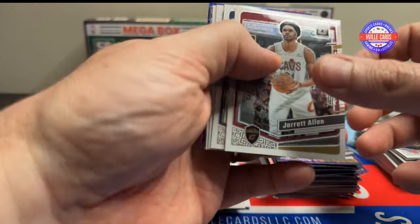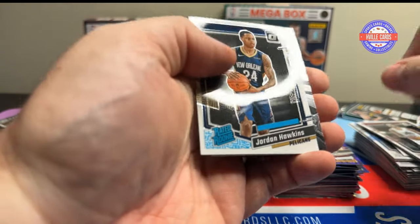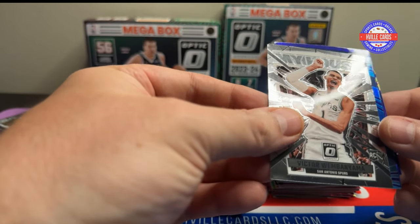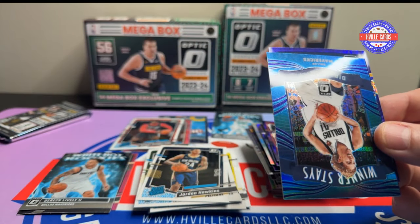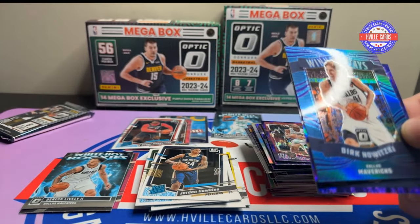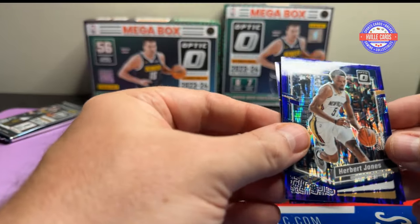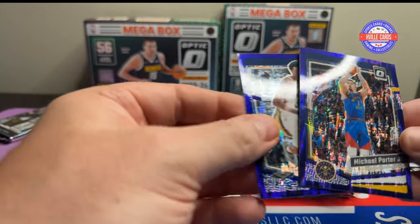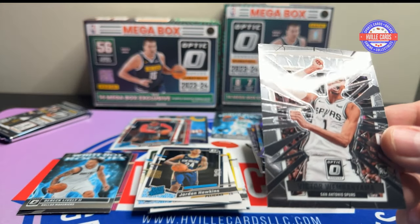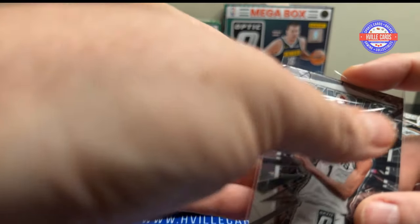Jared Allen, Jamal Murray, Bojan Bogdanovich, Jordan Hawkins. We've got a Victor on the My House — just normal, looks pretty good. We've got a Dirk Winner Stays, Herbert Jones on the Purple Shock, and a Michael Porter Jr. on the Purple Shock. If I had to guess, this My House is probably $10 to $15 — I think I've hit one already.